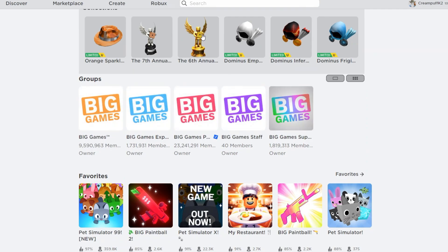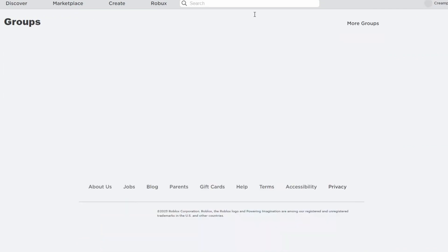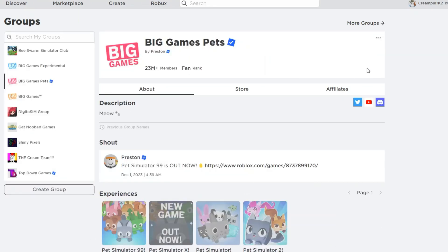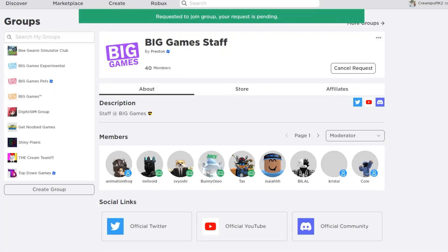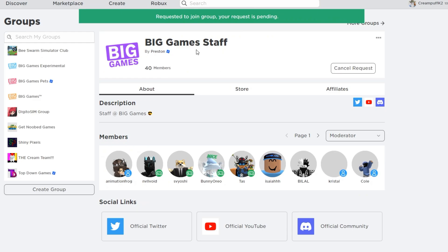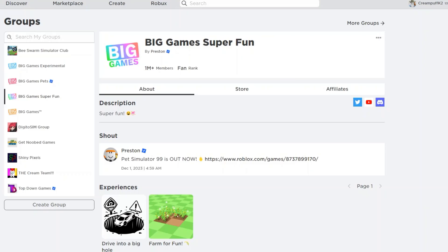This should be five groups. We're going to go ahead and join the Big Games group, Big Games Experimental, Big Games Pets — I'm already a fan of this one — Big Game Staff, and Big Games Super Fun. It looks like this one is a request, so I'm not sure if you exactly have to join this one, but just go ahead and request it just in case.